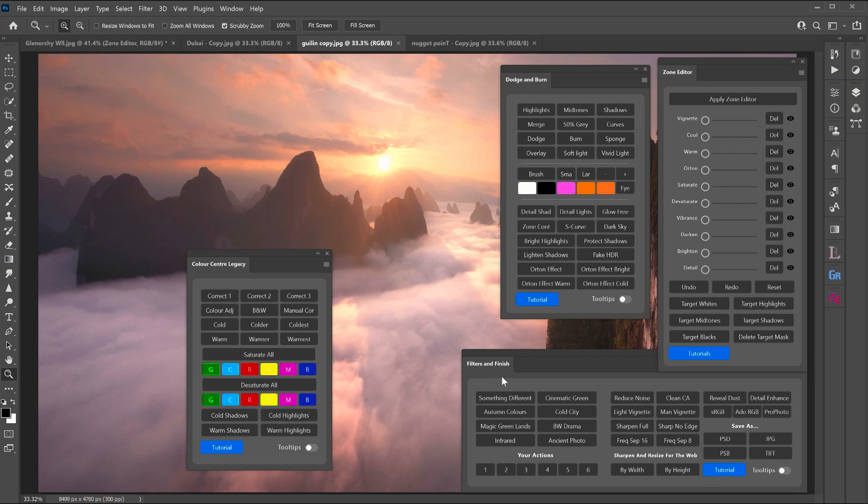Finally, the filters and finish panel has instant filters to change your photos, frequency separation functions, and sharpening functions that help you avoid the haloing effect sometimes seen when sharpening images. There's also a sharpen and resize for web function, which lets you create the perfect sizes with the ideal amount of sharpness for the internet.